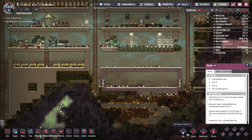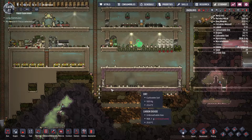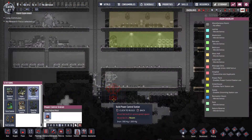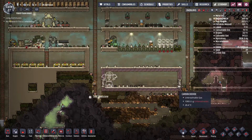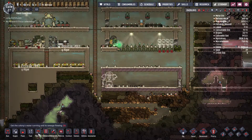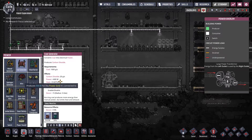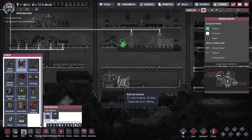As mentioned, today's plan is to construct electricity. This here is going to be our power plant. The first thing we need is a power control station. Once we get a dupe with the proper skill, they'll be able to increase the efficiency of all the generators in this room by 50%. So the coal generator, which gives us 600 watts, will be able to give us 900 kilowatts — a pretty good deal.